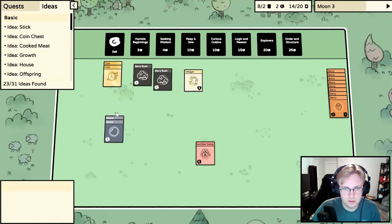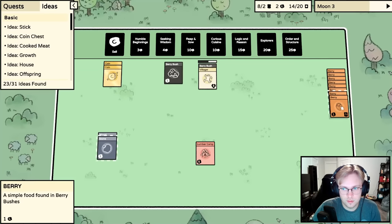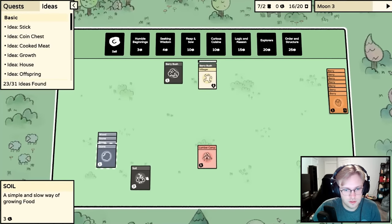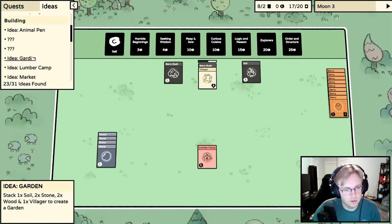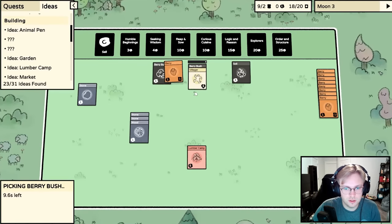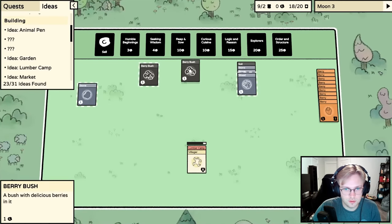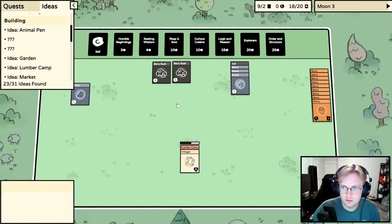Soil is the main thing I want. We make a garden from one soil, two stone, two wood. We'll put the villager on the lumber camp to get that extra wood. I think a garden is going to be the most important thing first, then building up resources for lumber camps and stuff like that. The day is about to end, which is fine.